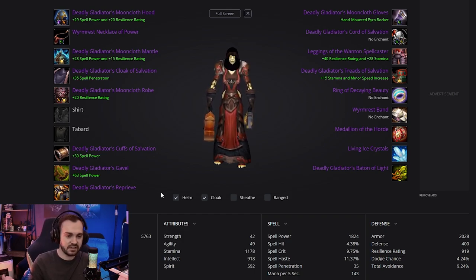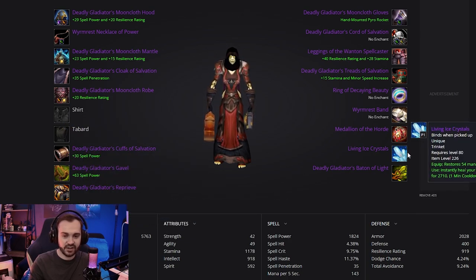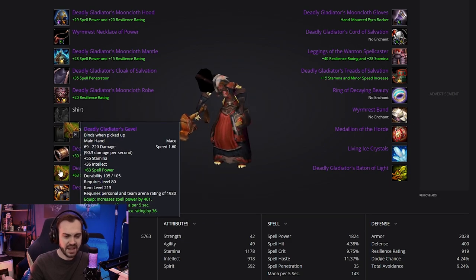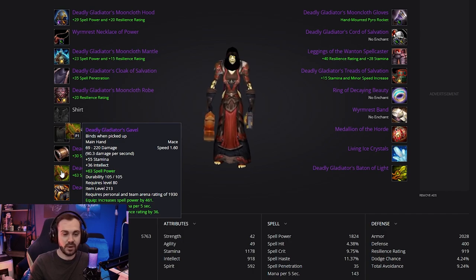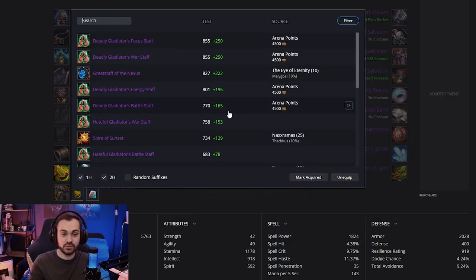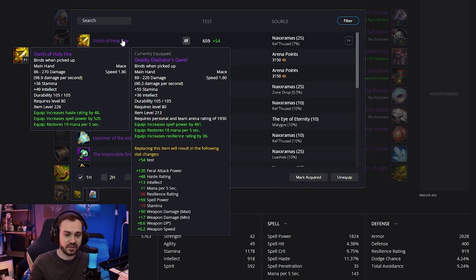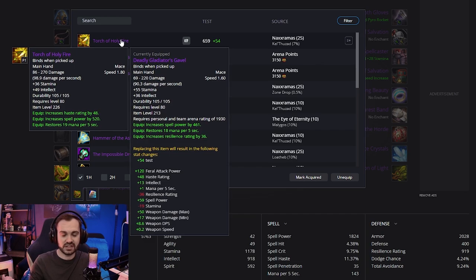Weapons is a little bit more complicated than what you see, but we'll go through it. Right now I've just got the PvP weapon, offhand, and wand selected — healer versions of all of them — and the 63 spell power enchant on the weapon, standard. However there are a couple of other options: if you're not the target and you want more healing output, the Torch of Holy Fire actually has considerably more spell power on it and you're not going to feel the lower resilience because you're not being focused. Having a Torch of Holy Fire to switch to is definitely a bonus.